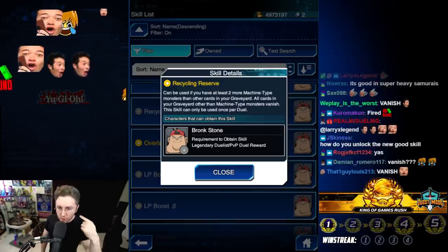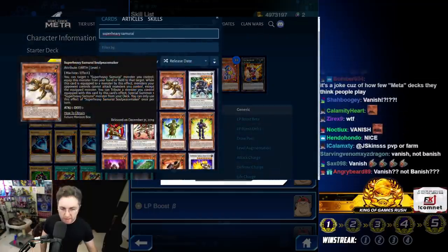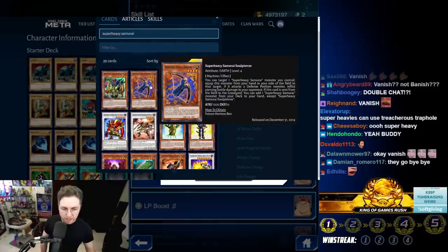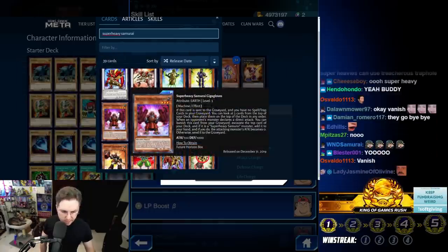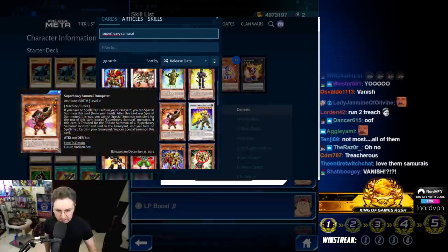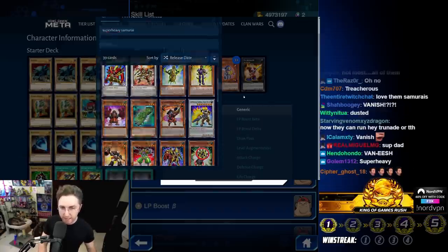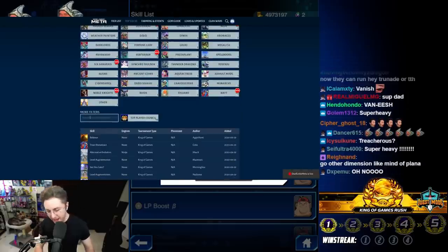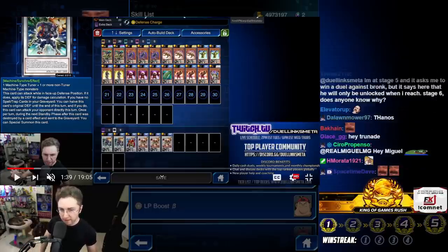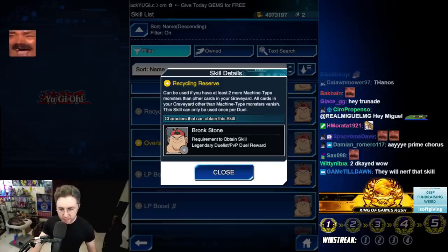An idea with this skill: could this be the new way to play Super Heavy Samurai? Most Super Heavy Samurai cards say things like 'you can't control Spells or Traps in your graveyard' to use their effects. For example, the Giga Gloves and the tuner require no Spells or Traps in the graveyard. In a Super Heavy Samurai deck we're already not playing back row by choice because the skills require it — but now with this skill we could just make the back row vanish.